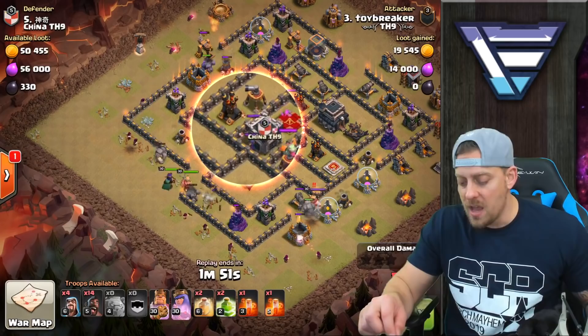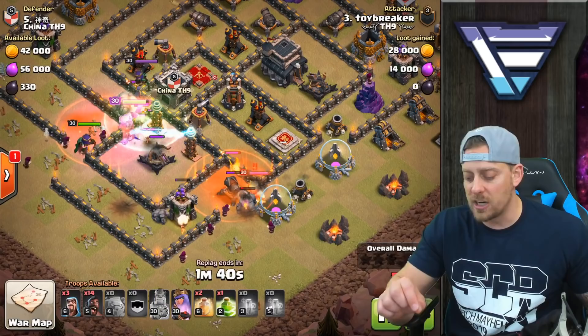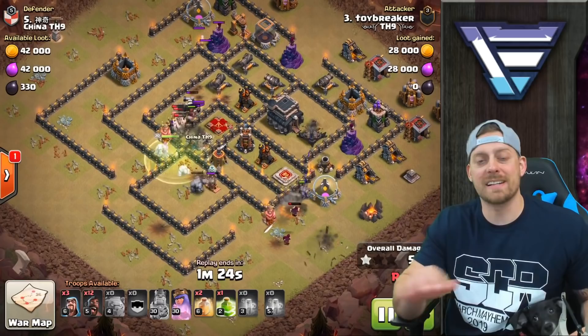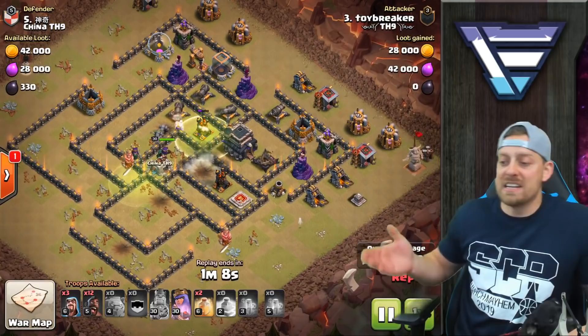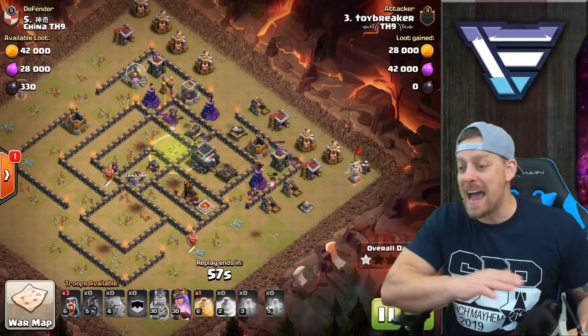Wizards are going to come through supporting that golem, taking down the baby dragon with help of the poison spell. Our king did go down in the center of the base, but we do have golem left, and the golem are going to tank for the queen into the depths of the base. When you have the golem, you don't need healers for the walk because the queen essentially is not being targeted since the golem is taking all that fire. Notice 59% of the base taken down already before the hogs even come through. The base was more than halfway taken down — now it's a straight shot for the hogs with two heal spells.